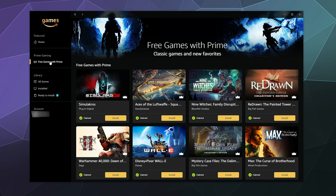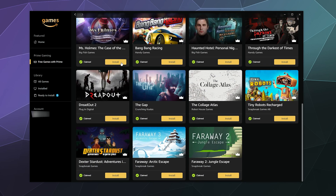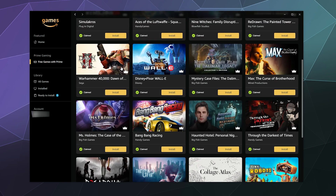When you click on 'Free Games with Prime,' here are all the different games I've claimed through Prime that I can then install and play.